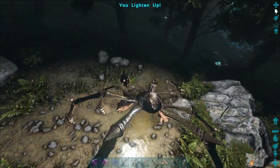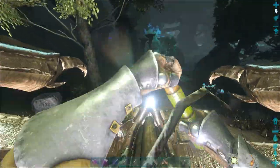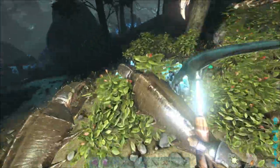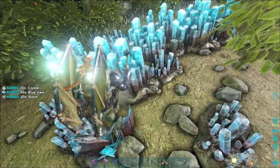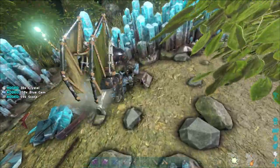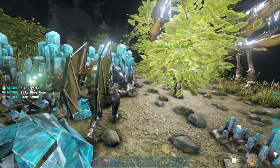Ooh, there's blue gems there. Let's turn on the light. If we can't really find a decent frog today, we might look into finding a snail, or a few snails, because snails passively produce cementing paste — and technically organic polymer too, but mainly cementing paste. So that should come in quite handy.